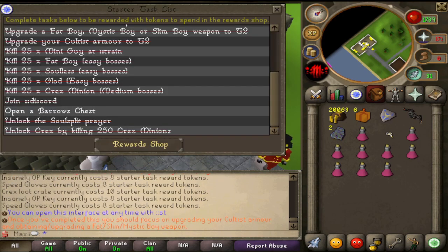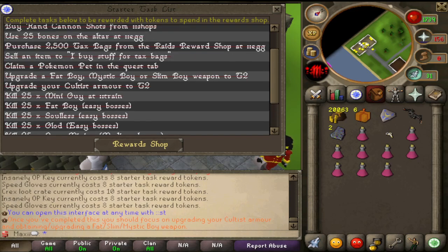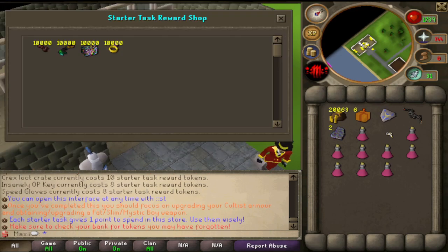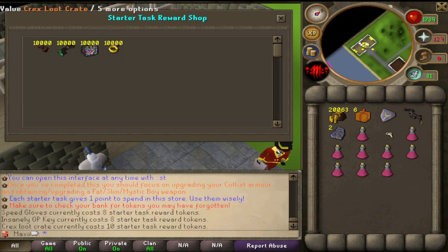Definitely if you're new to the server and you need to figure out what to do, this is a really good list of things to get through. I've pretty much finished everything now - I just have to open up Burrows chest and I think that's pretty much it. I might have some tokens, but basically I already bought the speed gloves. Definitely buy them after you do 8 tasks, but you can still buy insanely OP keys or Krex loot crates. I think the Krex loot crates are the best - the armor is definitely better than the starter gear if you get that from it. Nice gains.